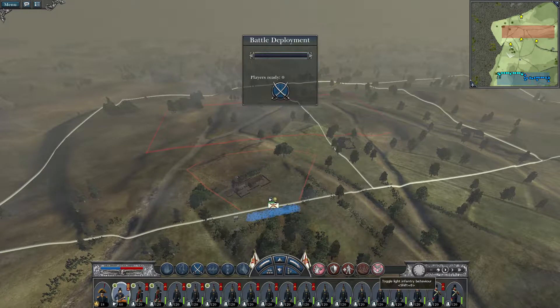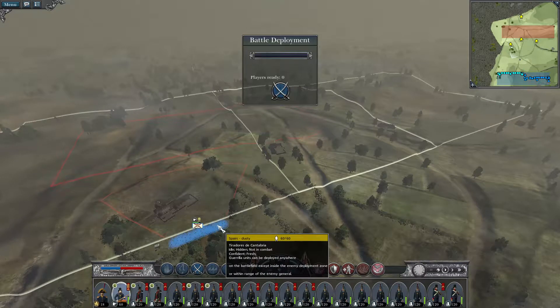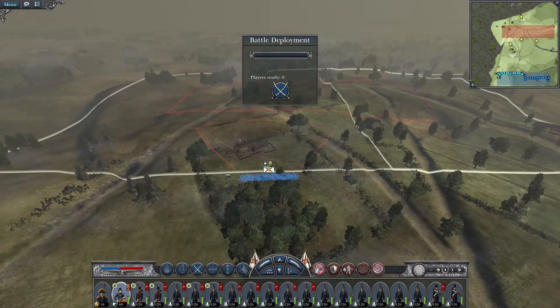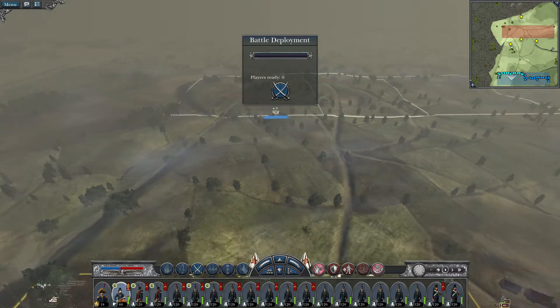Usually you have three guerrilla units. Your teammate spawns three here and you spawn three here. Put nine chevrons — the max — on each one of them. This one is probably the worst in melee, but it still reaches eleven. It starts out with around four or five, but with chevrons it can be very effective.